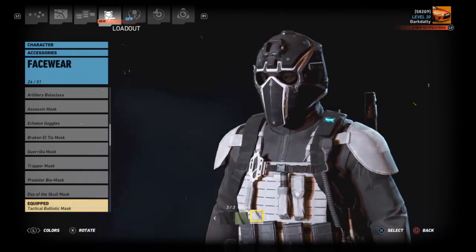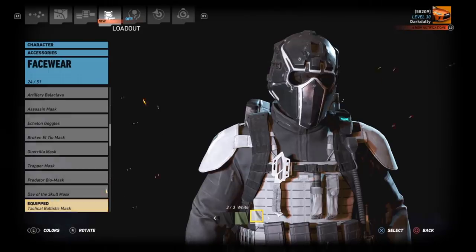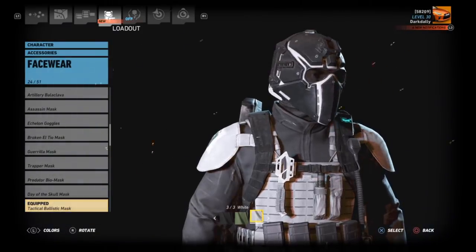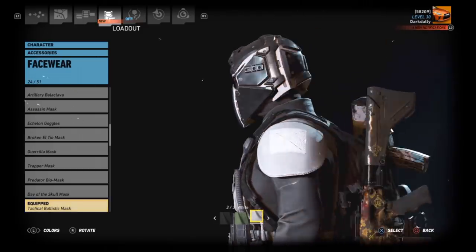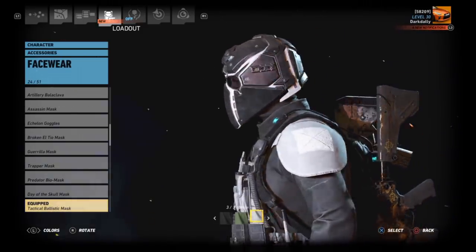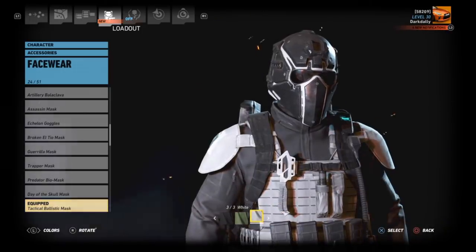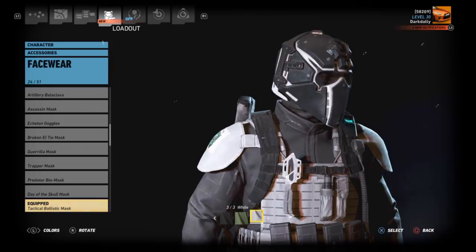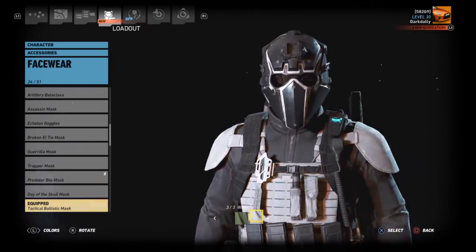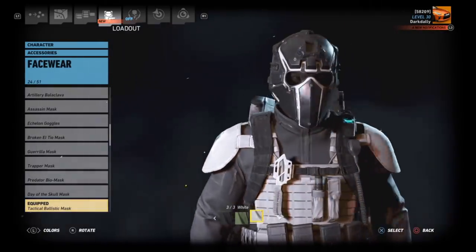Moving on to accessories: no eyewear. For facewear we have the Tactical Ballistic Mask in white — this is what makes the whole outfit. When you color it, it highlights with different colors. This comes from week two of the current season challenge, so not everyone will have access. It should be available for purchase later on.